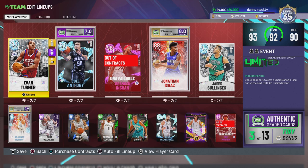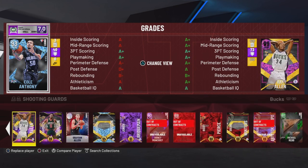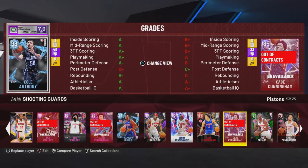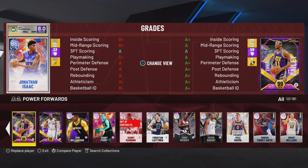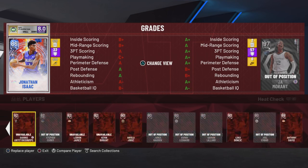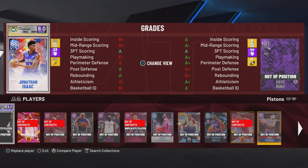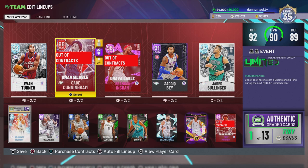Let's see Sadiq Bey and Cunningham. There's a sapphire Cunningham — let's just go to the Pistons. So there's the colossal Cade Cunningham and then the Ruby Sadiq Bey.